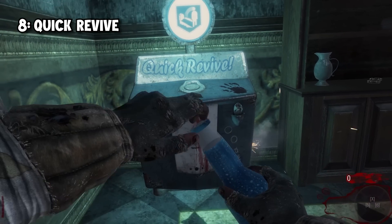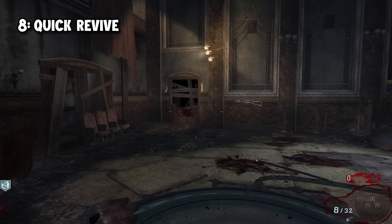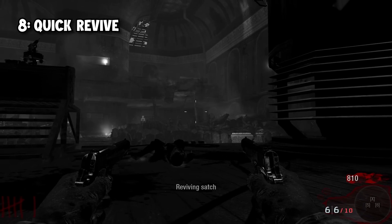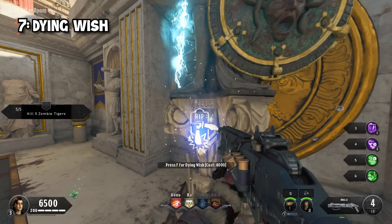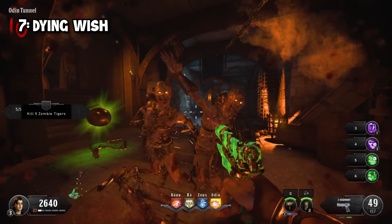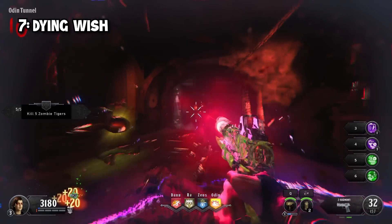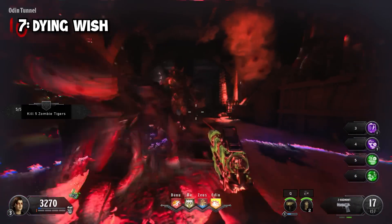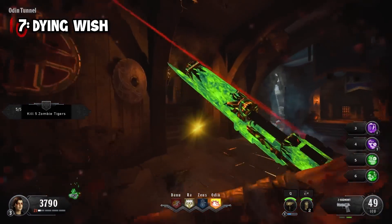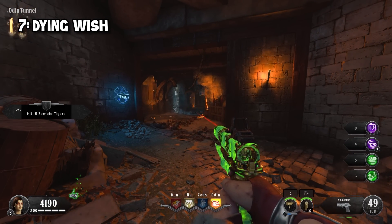8th is Quick Revive. It feels a bit like a cop-out putting Quick Revive so high, but it's literally one of the best perks in the game. In later titles such as Black Ops 4 and Cold War, it also gives a boost to health regen. 7th is Dying Wish, which basically replaced Quick Revive in Black Ops 4. Upon downing, Dying Wish puts you into a Berserk mode lasting around 10 seconds where you can't receive any damage at all. Once exiting Berserk mode you're left at 1 HP, and you'll have to wait before using it again — so don't go down, because you will actually die this time.